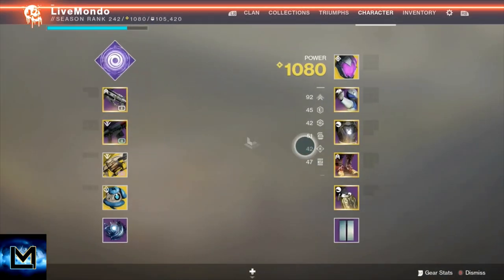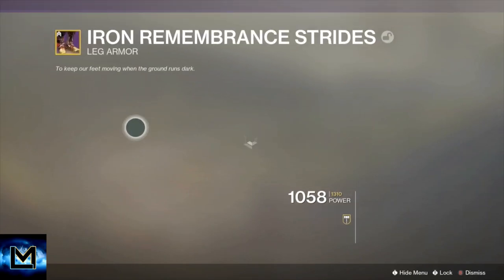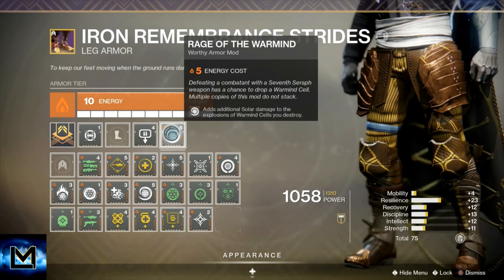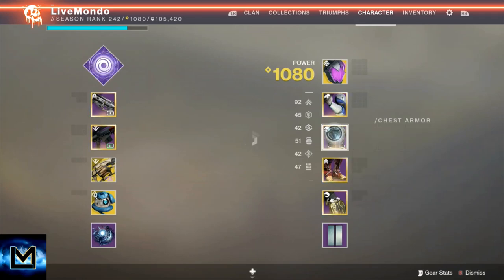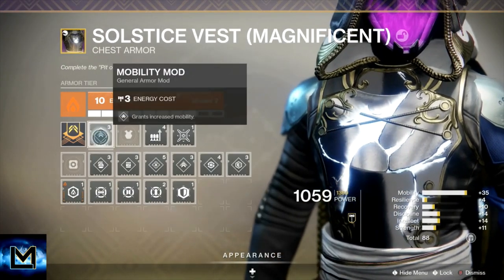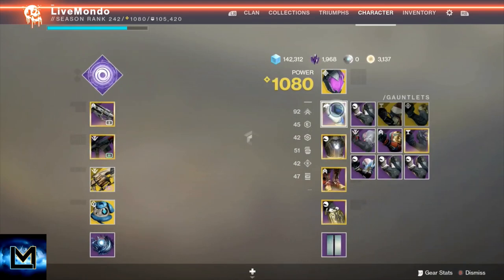The Burning Cells are going to work really well with Rage of the Warmind. Burning Cells do more burn damage. Rage of the Warmind does more solar damage with the explosions. We've also got Global Reach, which increases the range of the explosions. Those have become really helpful when we get to the boss, and I'll explain a little bit more about that when we get there.